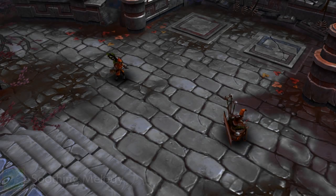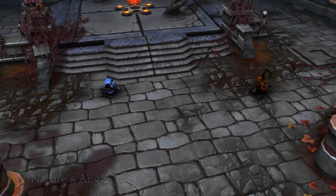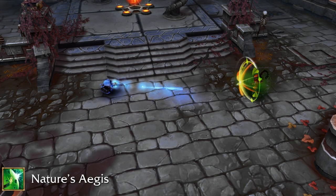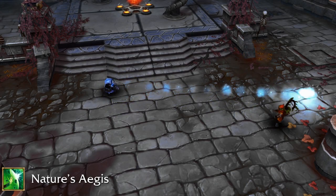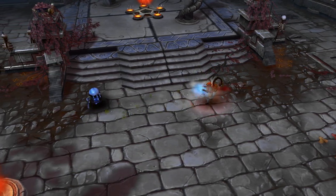Her secondary ability is Soothing Melody, of course a healing spell that slightly reduces the duration of negative effects. Dryad's third ability is Nature's Aegis, which is an aimable shield that absorbs damage and prevents negative effects from projectiles and melee attacks that hit it head-on.